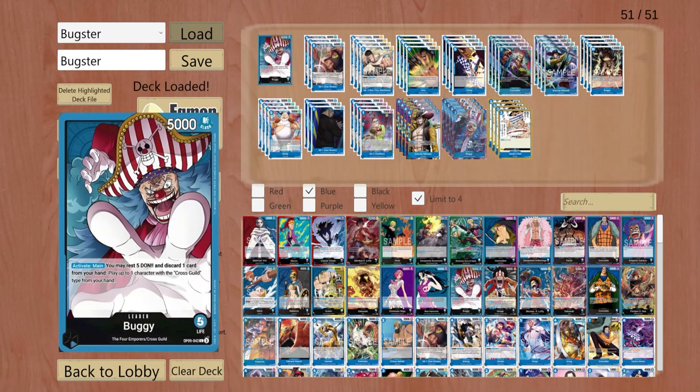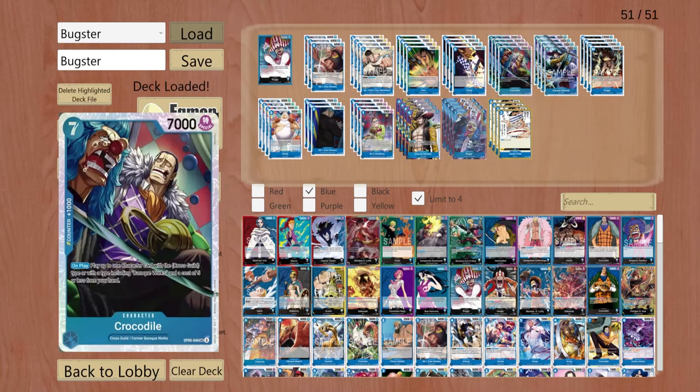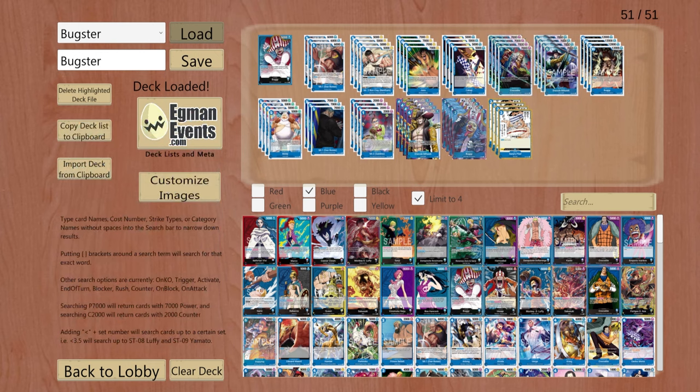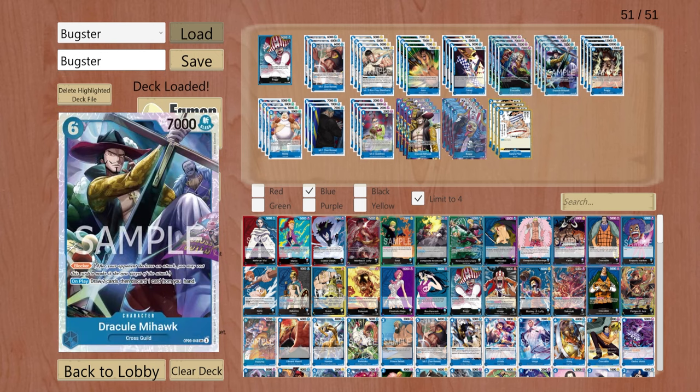Today we're going to be messing around with Buggy. He is a blue five health leader with the ability to rest five dawn, trash any card, and play any Cross Guild character from hand. What you want to use this ability for is to basically cheat out any of these seven costs, particularly the Crocodile and/or the promo Buggy, so that it can cheat out even more Cross Guild stuff.